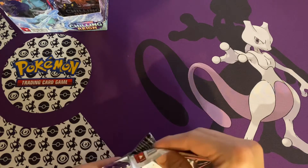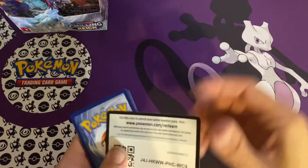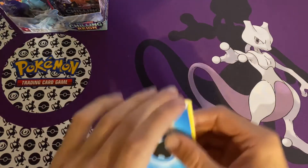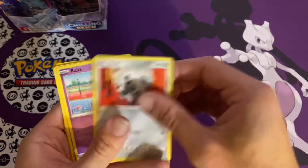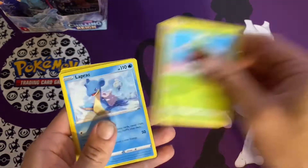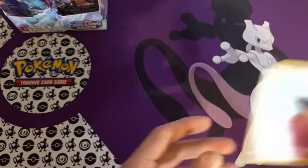Maybe not in this video, but the next video, maybe in this whole box, we'll get all of the Galarian birds. We got a Water Energy, Steenie, Dynatree Hill, Spiral Energy, Aron, Ralts, Venipede, Bounsweet, Lapras, Kakuna, and a Malamar.